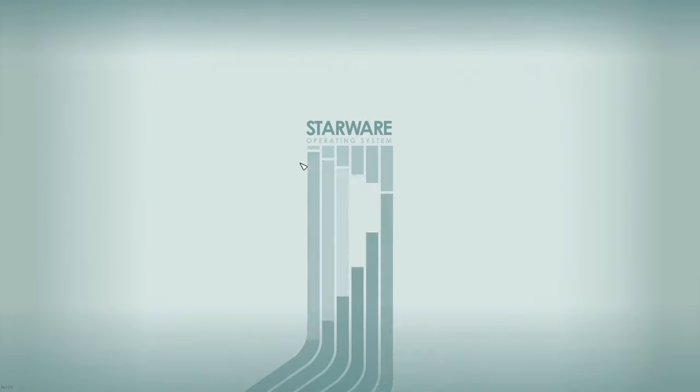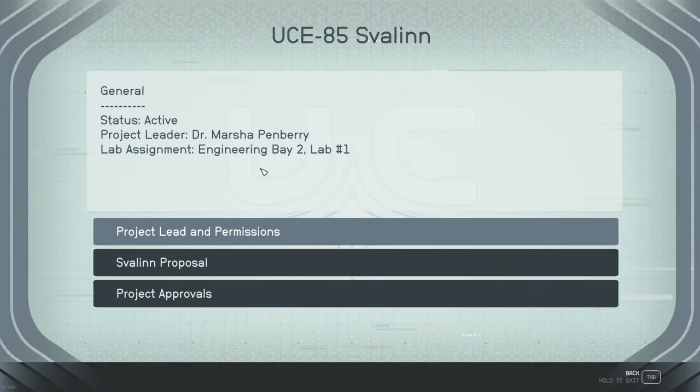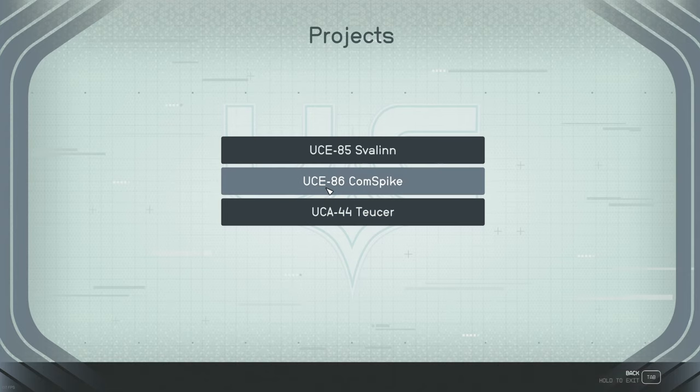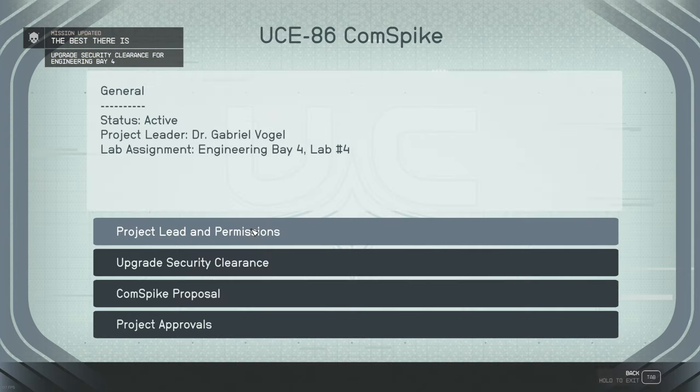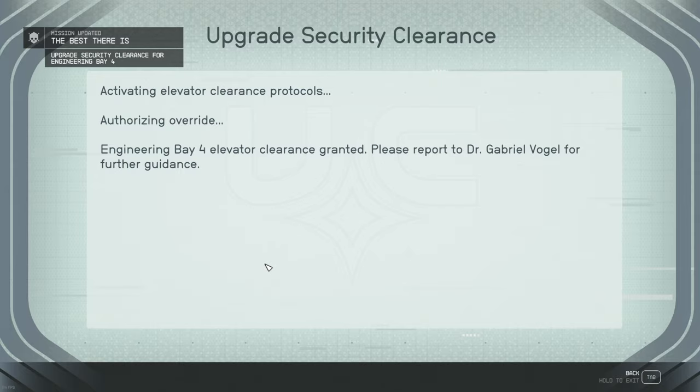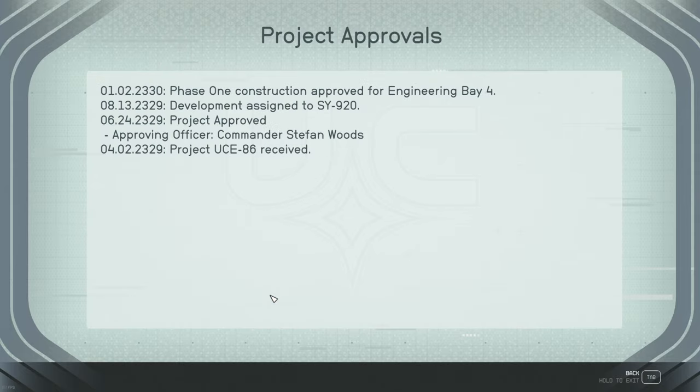This terminal is important. You can read about the other projects, but the one we really care about is the comm spike. When we go through the comm spike project, we will get our security clearance elevated. Once our security is upgraded, we'll be able to go down another set of elevators.